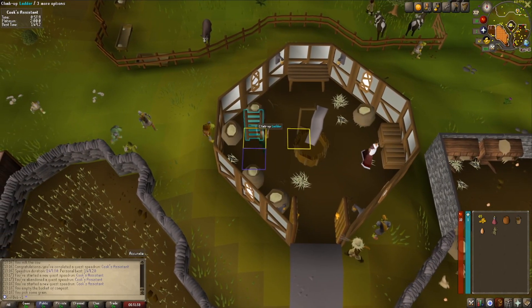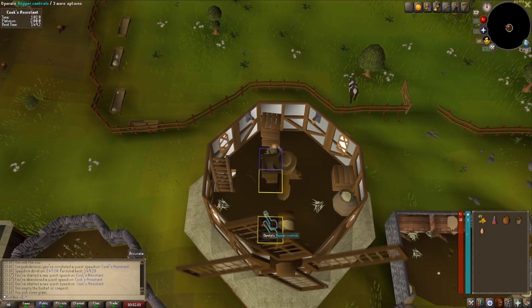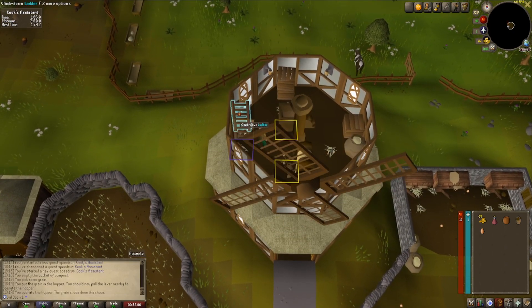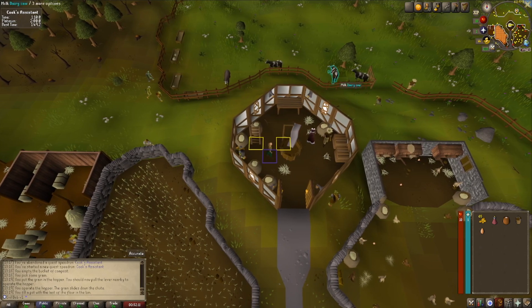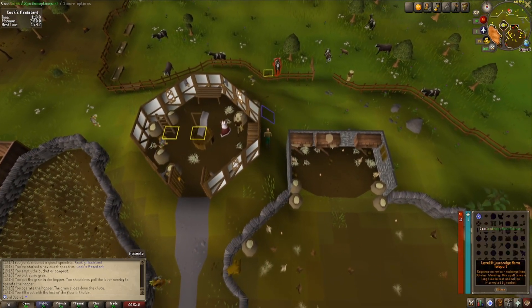Once you've got up the ladder, keep clicking it — click flour, then the hopper. As soon as that disappears, onto the levers, down the ladder, down the ladder again, straight to the flour. The flour appears — you don't have to really wait for anything, it appears straight away.